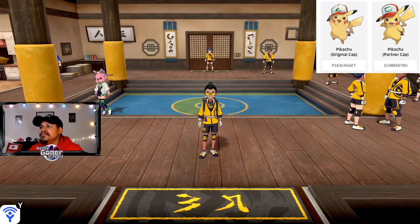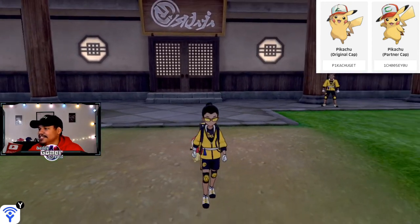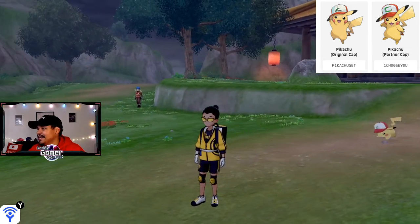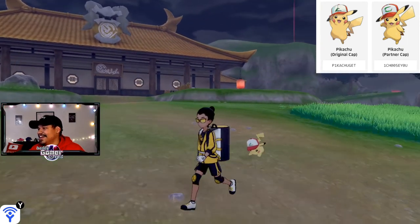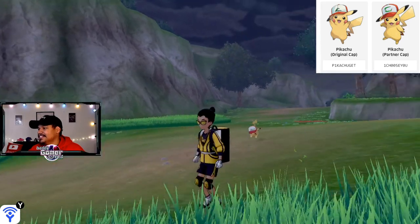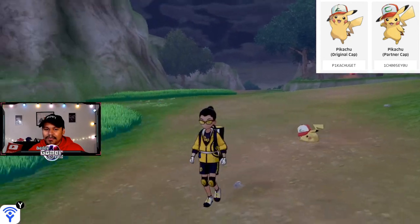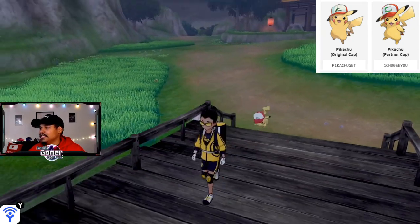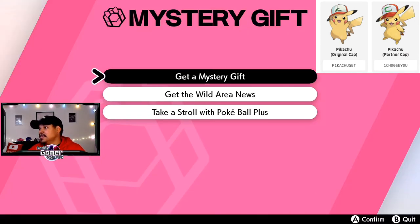I wanted that Cherish Ball — I'm a Cherish Ball guy, I love them, give me the red balls. But this is cool too — the fact that we just got Pikachu with the Ash Cap in the game for free, I'll take it, give me all of them! There he is — yo, look at him chilling! I love the hat. That is fire. I love the Ash Cap Pikachus — I think it's the hat thing, it's a Brooklyn thing, I'm always rocking hats.